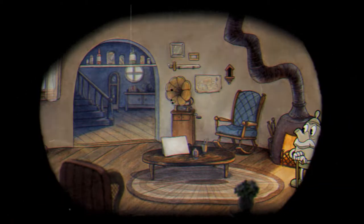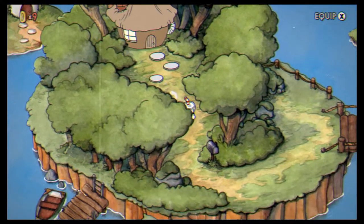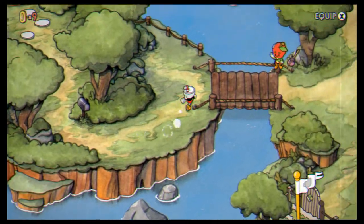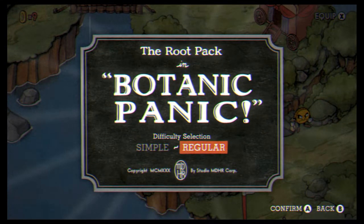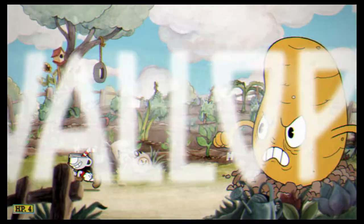Alright, time to leave this house and do Botanic Panic. So the first boss in the game can either be Goopy LeGrande or the Root Pack. We'll do it on regular, because regular is the mode you have to play for the entire game in order to collect the contracts from people.